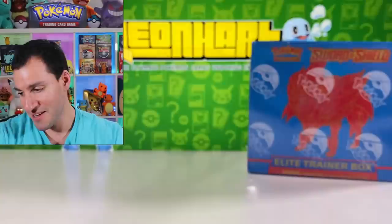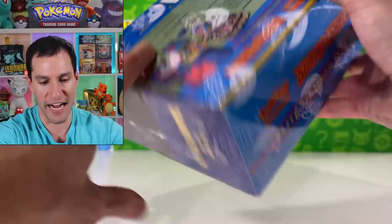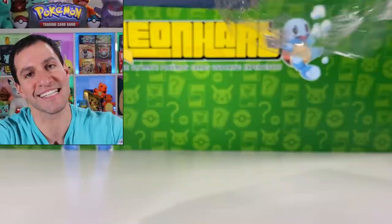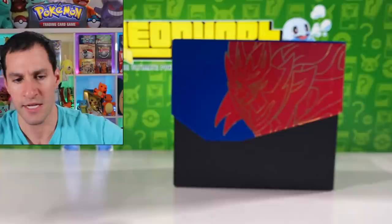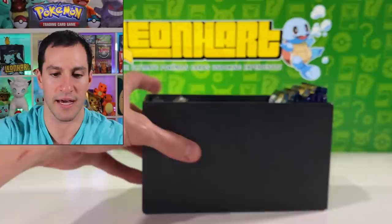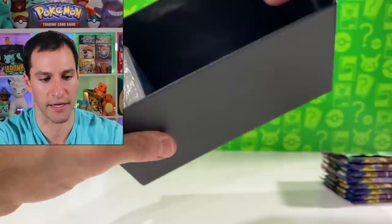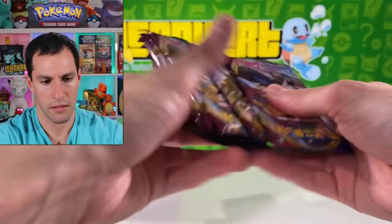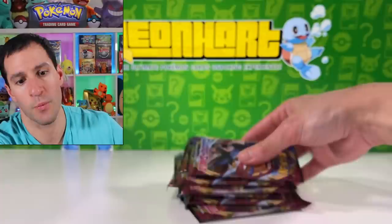Two V full arts in one box — Morpeko V full art, not worth too too much but decent. We have one final elite trainer box — Zamazenta style — so let's just get into this last box. I have so many extra Sword and Shield boxes I don't know what to do with them. Let me find the code card — oh man, did I not get a code card?